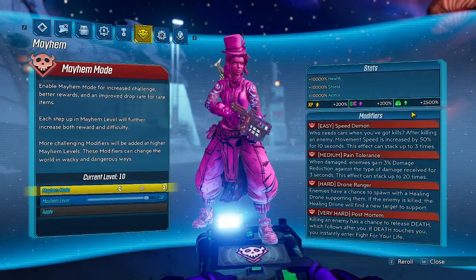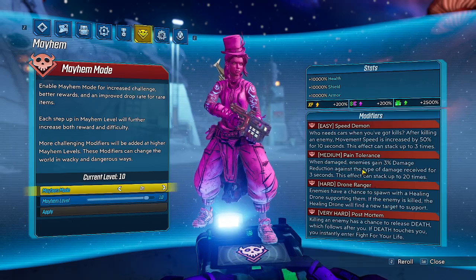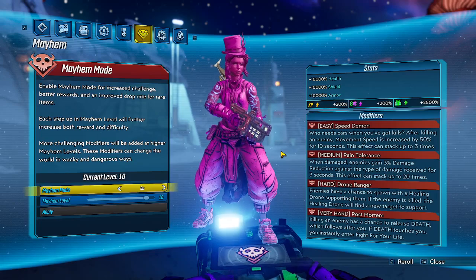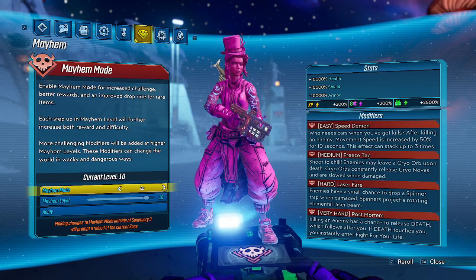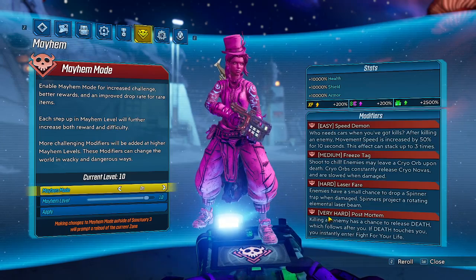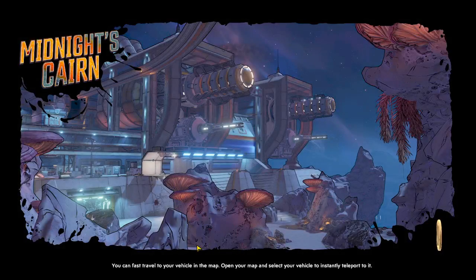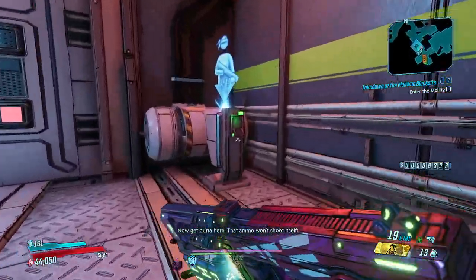We're on Mayhem 10 with Speed Demon and Pain Tolerance — actually, Pain Tolerance gives enemies damage reduction, so I might reroll. I might just go with Freeze Tag instead since I have a mod that prevents slowdown after being cryo'd, so it won't affect me. So we'll do Speed Demon with Freeze Tag, Laze and Glaze, and Postmortem. If you don't have that mod, you can run Speed Demon, Healy Avenger, Drone Ranger, and Postmortem.